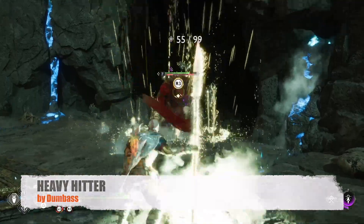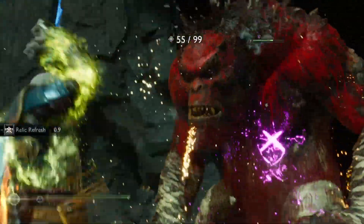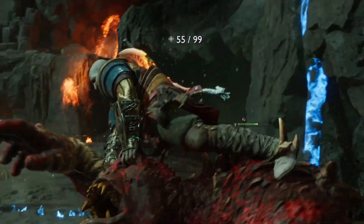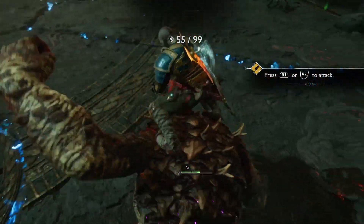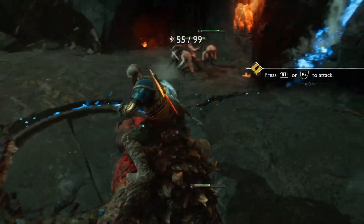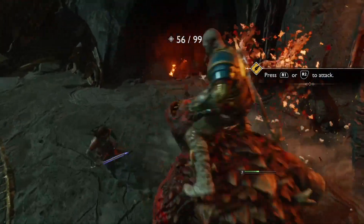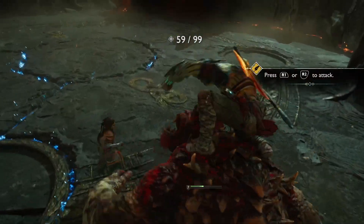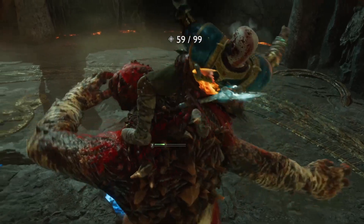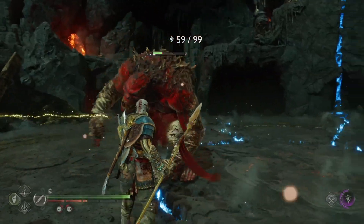The very first participant who entered the awards is Dumbass with his Heavy Heater build. First of all, sorry if I missed something, but the Crest of Desperate Heroics didn't work in it. When I put all items, there was not enough vitality for it to work. Maybe I missed something — really sorry if I did — but it didn't really matter that much because it ended up working pretty well even without it.